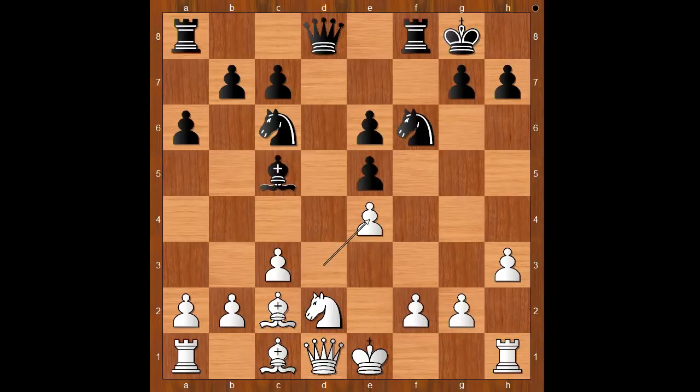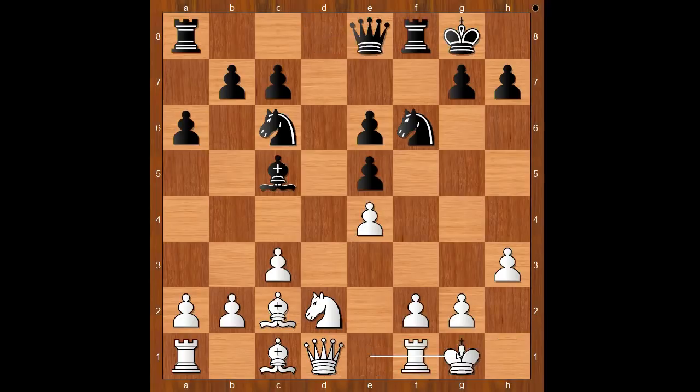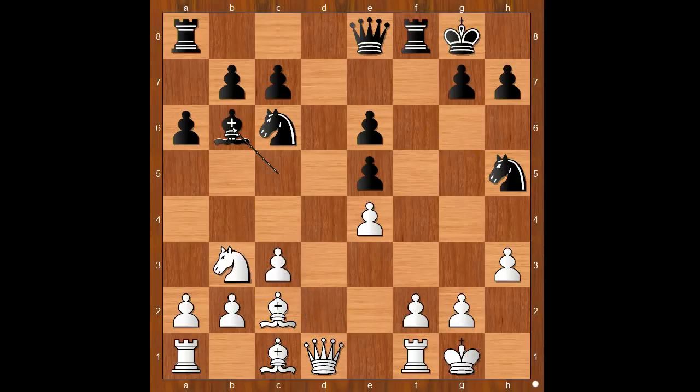Let's take it back. Another way to go — a more patient way — was queen to e8. And after castling, knight to h5, after knight to b3, bishop to b6, and after bishop to e3, knight to f4. It is about equal, but the black knight is extremely well placed on f4.